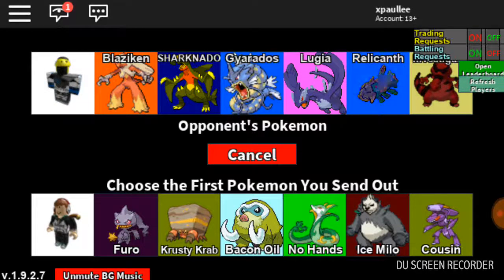He's using a Blaziken, a Garchomp, an Aura Garchomp — which is a coded, it's an old code — a Gyarados, a Shadow Lugia — which is another code — an Aura Relicanth — which is another code — and an Aura Cokedal — which is another code. So he uses a lot of codes.